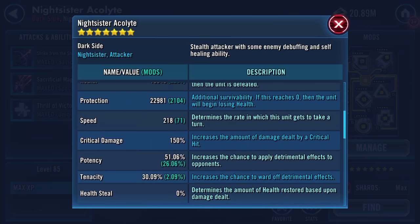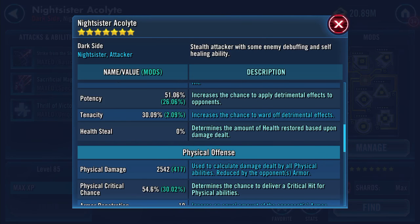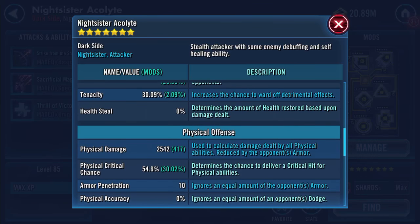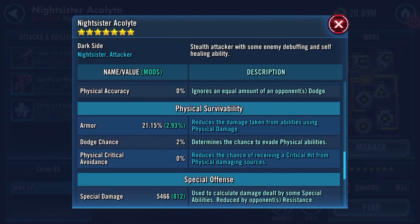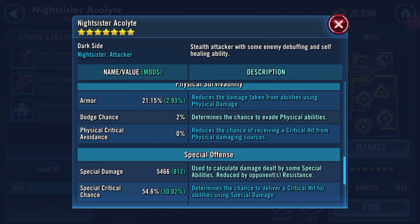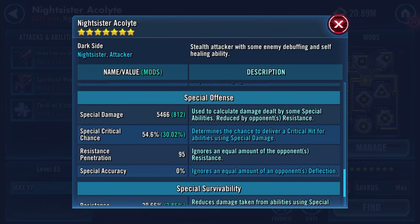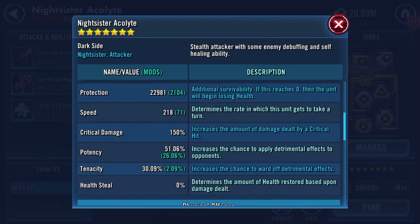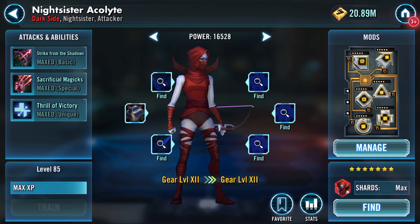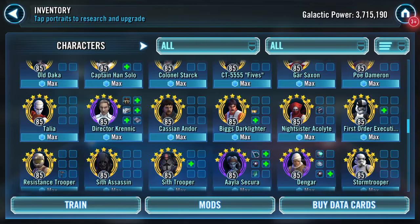Her armor penetration is 10 and resistance penetration is 45. Let's equip this one - another 210 galactic power. After equipping: potency 50%, tenacity 30.09%, 2542 physical damage, 54.6% physical critical chance, armor penetration still at 10, special damage 5466, special critical chance 54.6%, and resistance penetration is now at 95. The idea is that she's part of my phase 4 Sith Raid squad.